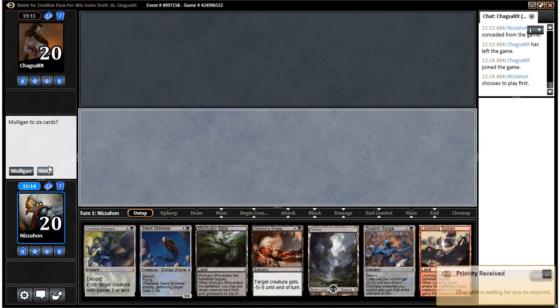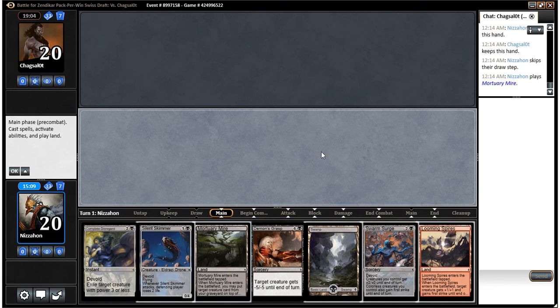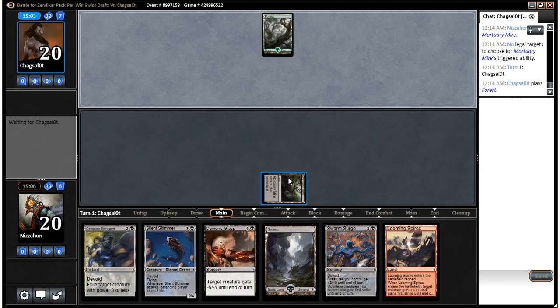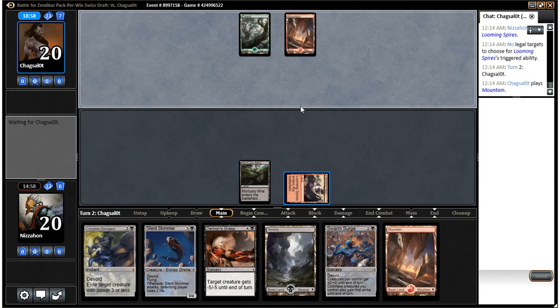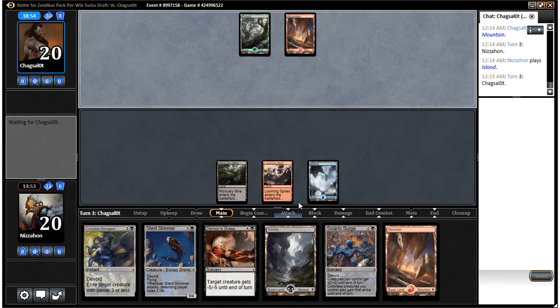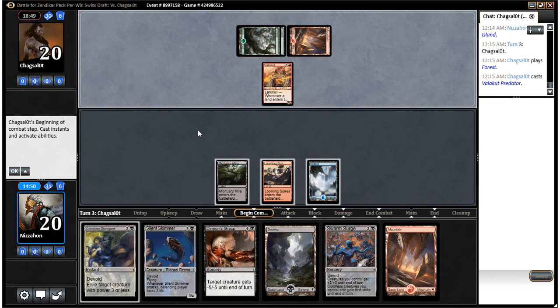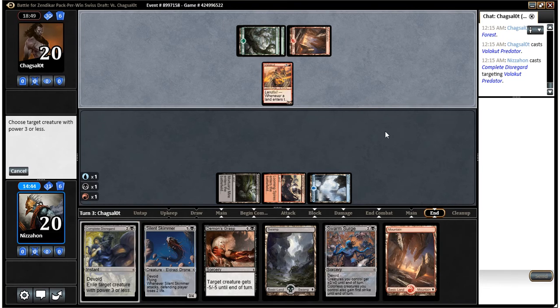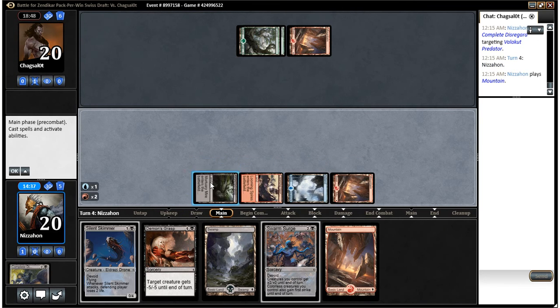This is a keep. We don't have blue, which is our primary color, so it's likely we'll draw it, but we also have no blue cards in hand. We have two good removal spells and a Silent Skimmer. The Swarm Surge is kind of nothing right now, but I think I'm okay with it. We'll lead with Mortuary Mire. If we get our Ruin Processor, we'll actually gain some life since we'll have Complete Disregard exiling something. We'll play Looming Spires now — we want to have Complete Disregard up next turn. Nothing from him sounds pretty good, and there's the blue too.